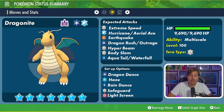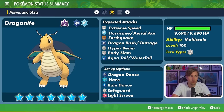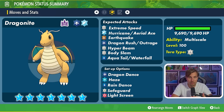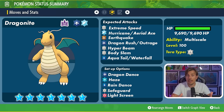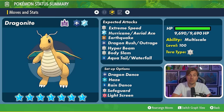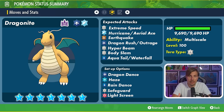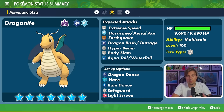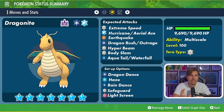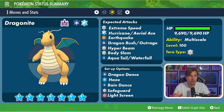Dragonite is a Dragon and Flying type at its base typing, so expect those sorts of attacks in this raid. It will be a Normal Tera type, level 100, and it could have the hidden ability Multi-Scale. But like the Dondozo raid recently where it didn't have its hidden ability, the Dragonite might have something like Inner Focus instead — which changes some dynamics, as Intimidate from partner Pokémon won't affect it at all.